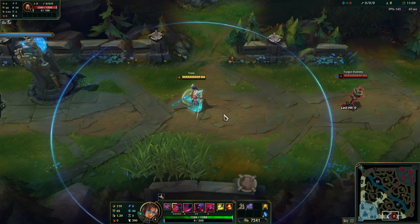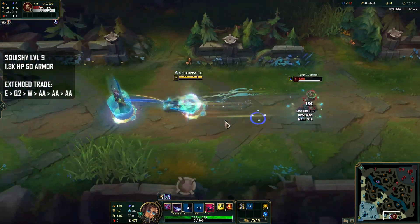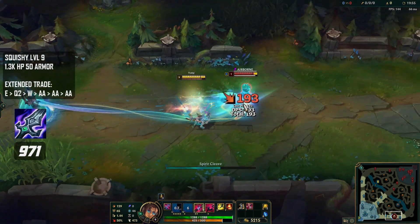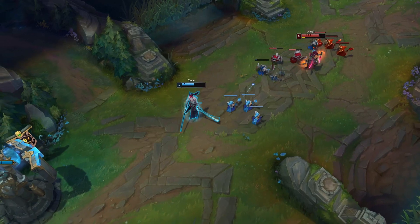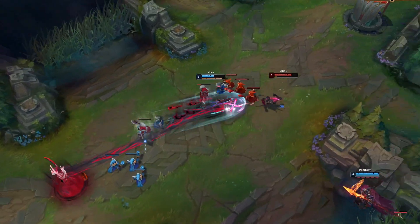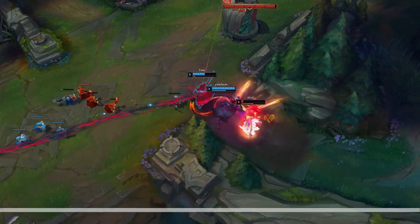Now if we take a look at an extended trade where you throw in a couple more auto attacks, Blade of the Ruined King still wins out, dealing 971 damage as opposed to Shield Bow at 831. So what we can take away from this one-item comparison is that Blade of the Ruined King is going to be the better early game snowball-y option.